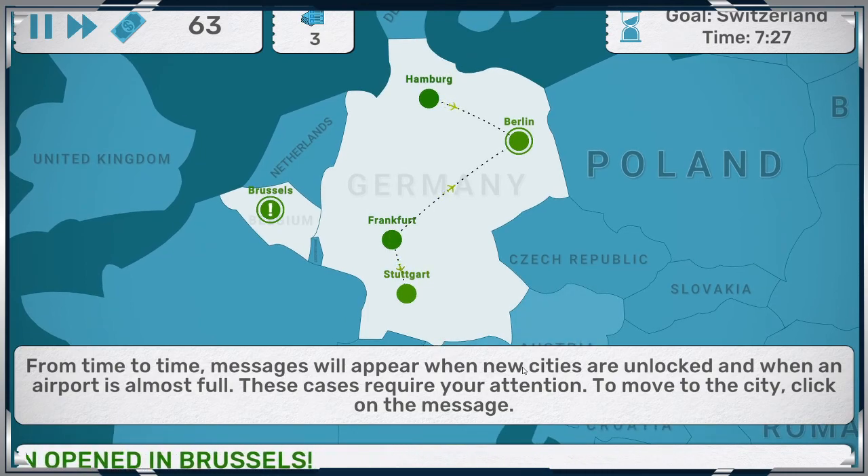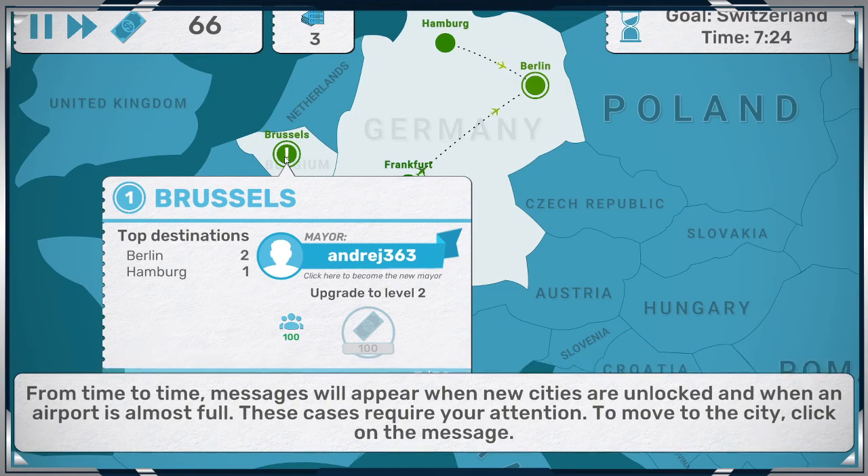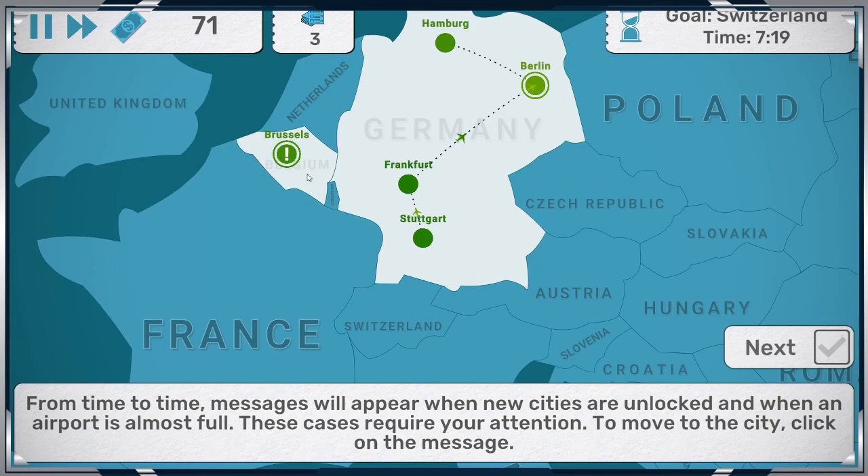New airports in Brussels, new airports in New Zealand. To move to the city, click on the message. Mayor AndreJ363 — the Hammer in Berlin. We need $103. The cases require attention.